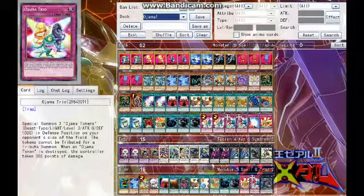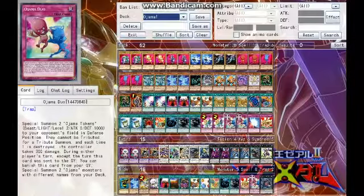And then just to really annoy your opponent even more, we have Ojama Duo. Special summon two more Ojama Tokens and they cannot be tributed. Each time one is destroyed, the controller takes 300 damage. During either player's turn — except the turn this card goes to the graveyard — you can banish this card from your graveyard and special summon two Ojama monsters with different names from your deck. So it fills up their zones and lets you special summon two Ojamas. That's perfect.